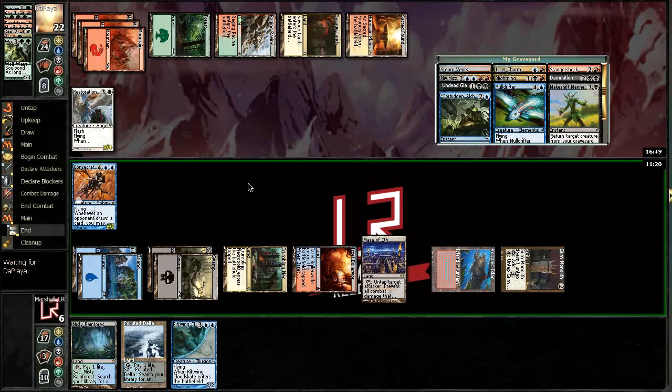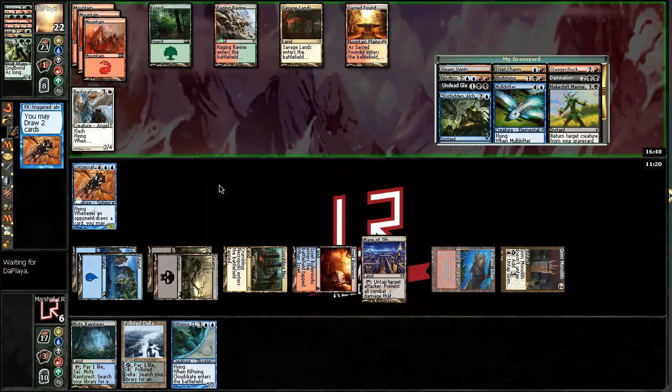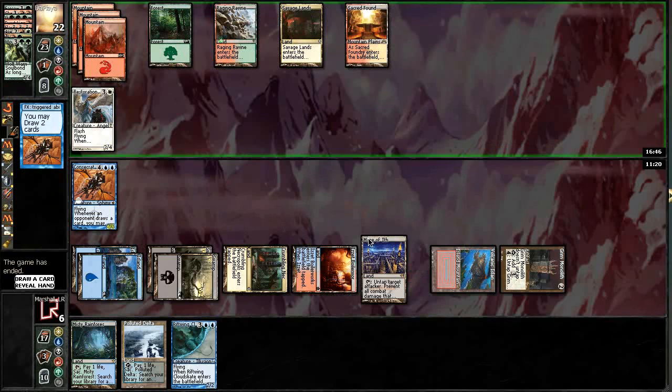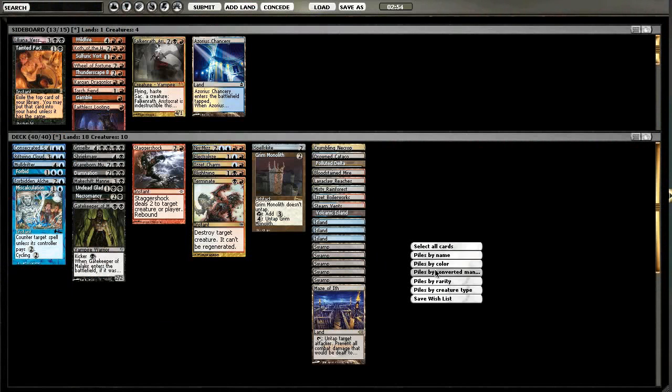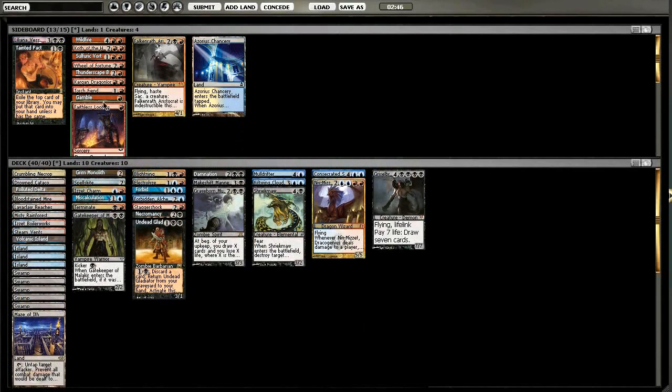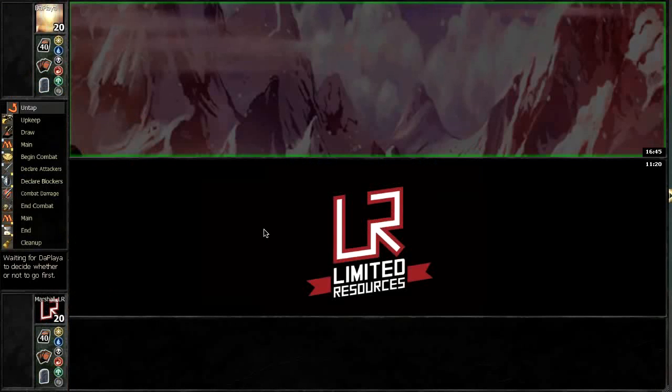Looks like he is gonna kill it — no, he's got a Restoration Angel! And he scooped. Maze of Ith, the card I forgot about for a minute, but it does a really good job there. Keeping us alive — we didn't see anything for Torch Fiend. I definitely don't want Wield of Fortune against a deck like his. I like our changes from before, we'll just keep with it.